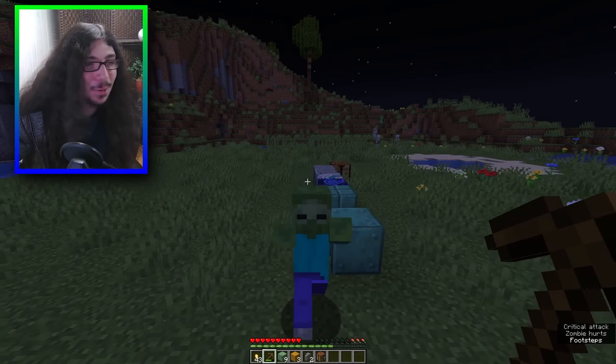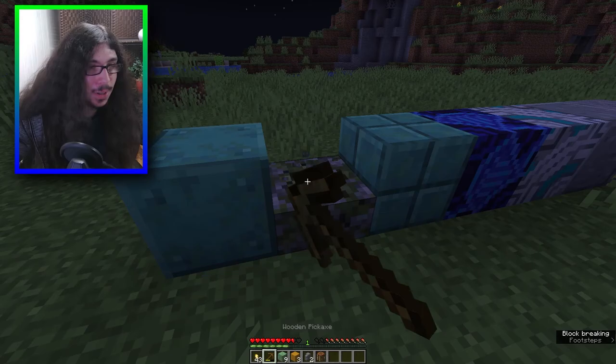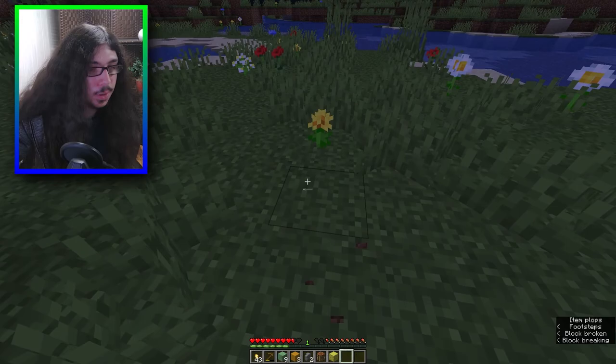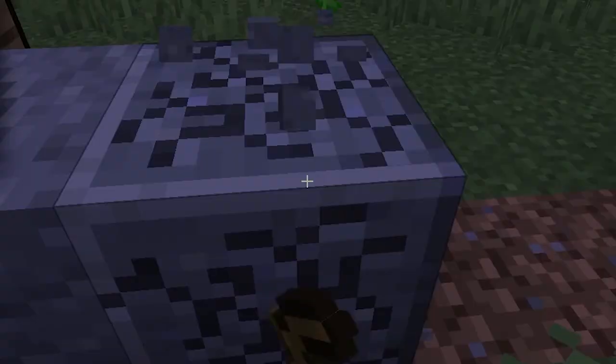Oh shoot, zombie go away! I just realized I can't even rely on getting rotten flesh from zombies because they're gonna drop something random. Kelp - can I eat kelp? Yes! Mossy cobblestone slab - nothing. Can I even break this copper with a wooden pickaxe? That gave me nothing. That gave me... crimson sponge.